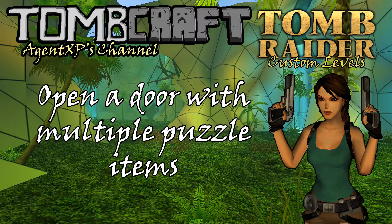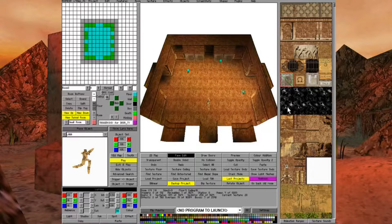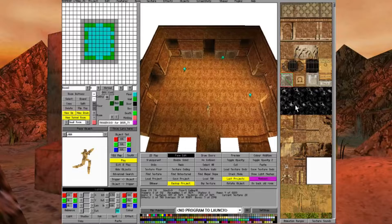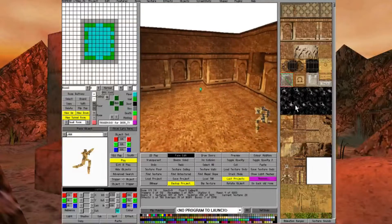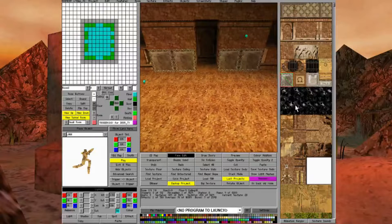We're going to start off with a fairly standard room. I've applied some texturing and lighting in order to give a bit of interest, so we're not just dealing with a bland, boring room. We're going to start off by setting up a puzzle which involves placing four puzzle items in order to open a door.